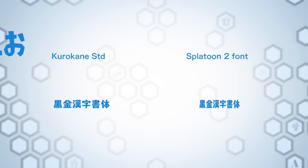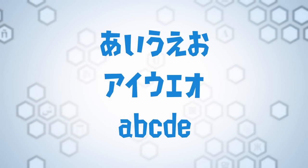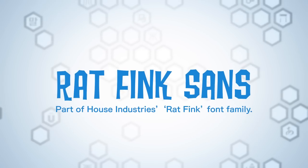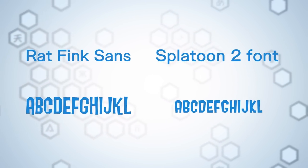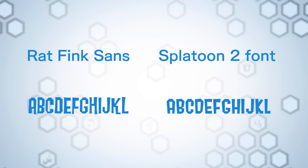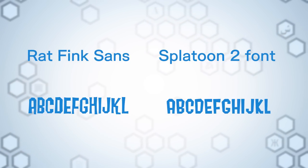But like with Splatoon's first font, it appears that only the kana and lowercase Latin letters were designed by the Nintendo team, with the kanji from Fontworks's Kurokane, and possibly the uppercase letters taken from another House Industries typeface, Rat Fink Sans. Some uppercase letters are identical, with others only slightly tweaked. It is very possible that while the Splatoon team couldn't find a font suitable for their needs, they liked the Fink fonts enough to use them as a base to inform the rest of their custom design.